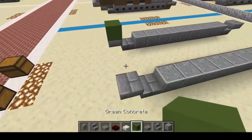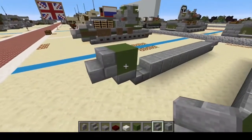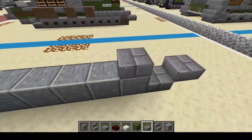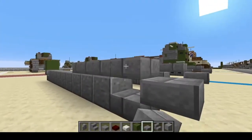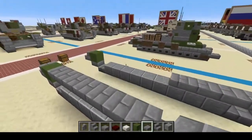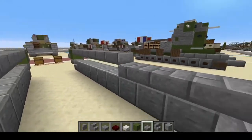Next, we're going to put a green concrete block right there, followed by stone brick stairs right there. And then right here we're going to do one, two, three, and four. Again, one, two, three, and four. And then we're just going to connect the slabs up top, all the way back to right here. So that will be one, two, three, four, five, six, seven. There we go.